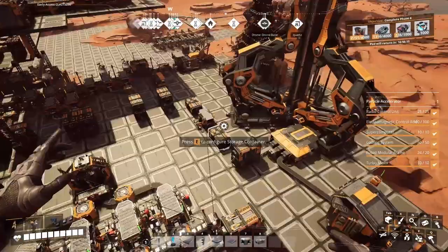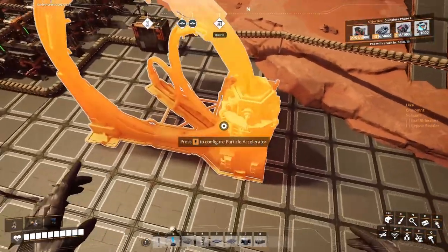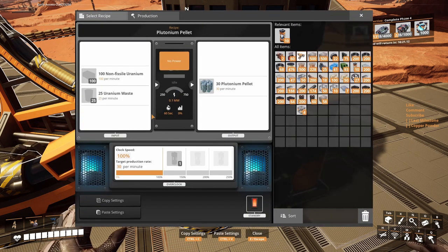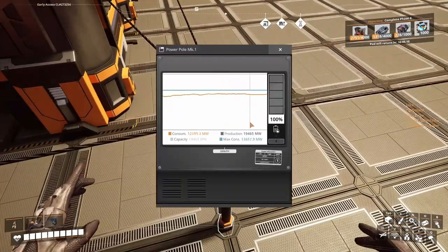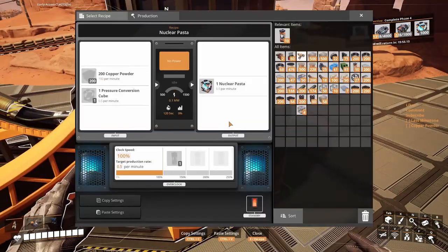I don't know where to put it because it's kind of big. Down there looks like a good spot because there's a lot of space — it is big, very big. For example, a plutonium pellet takes between 250 and 750 megawatts. If you make nuclear pasta, which we're going to make, it's 500 to 1,500 megawatts. We're gonna need about six of these, so around 6,000 megawatts. We have exactly 6,000 we can play with — more like 6,500 — but that means we're gonna need a lot more power.